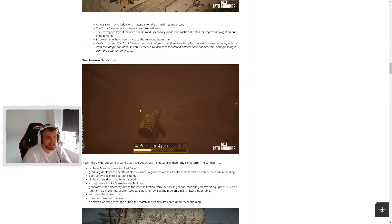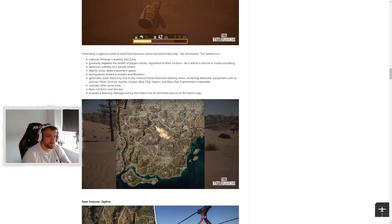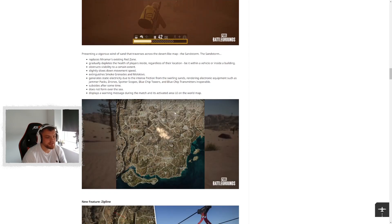The next major feature is the Sandstorm, a new feature exclusive to Miramar. It replaces the Red Zone, so you won't have to worry about random bombs going off as you're driving down the road. It operates similarly to the Tornado in Vikendi — if you're in it you take slight tick damage, visibility is reduced, smokes and molotovs don't work, etc. I actually prefer the Sandstorm because it's not just a circle on the map — it's a non-standard shape and it moves across the map, which is pretty cool.